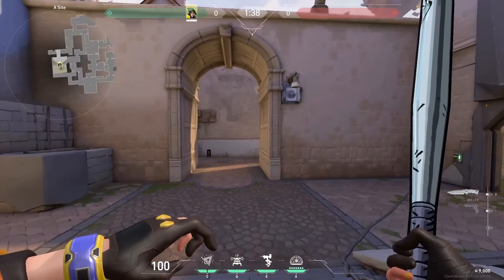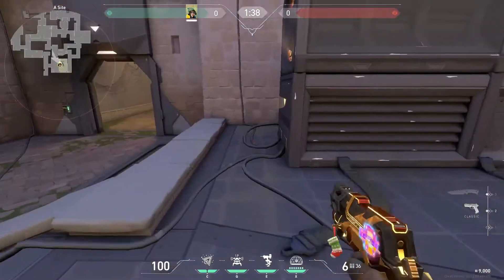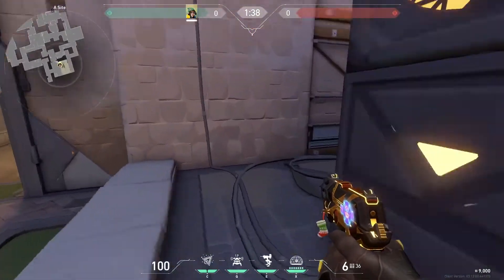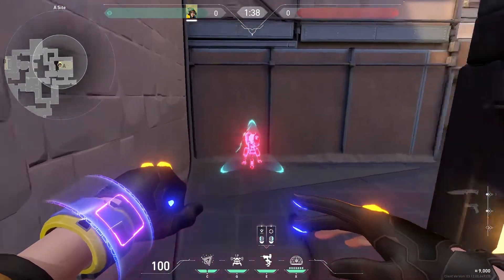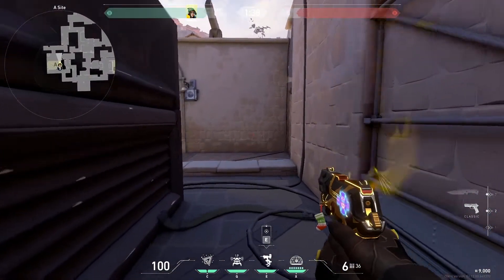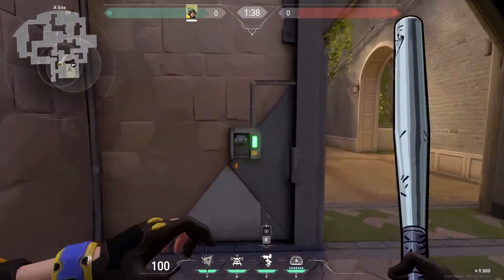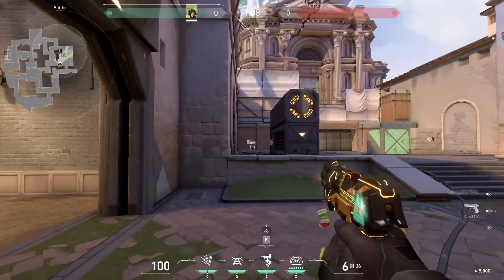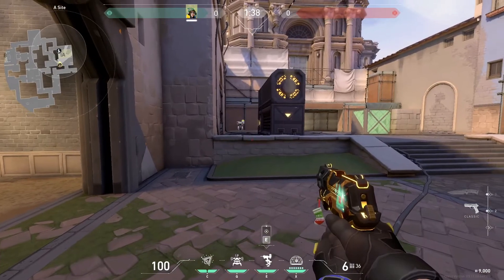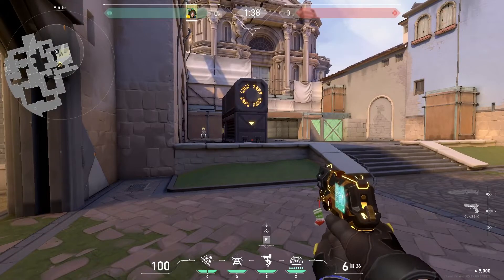For the rest of the rounds, depending on whether you think they're going to go A-Site or B-Site, one of my favorite setups is to put the turret here. This allows it to see over the middle, and also through A main — when they push through and go to toggle the door to close it, it'll immediately start shooting at them. They probably won't even realize where it's coming from for about half a second, allowing you to get about two bursts off, which is very good.